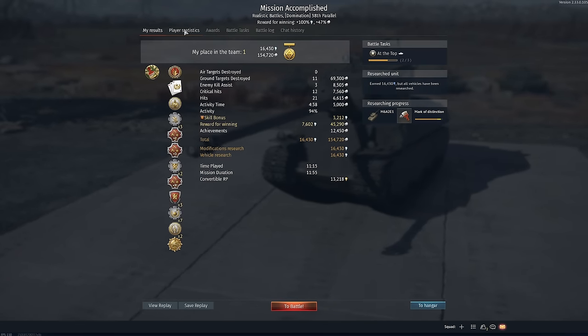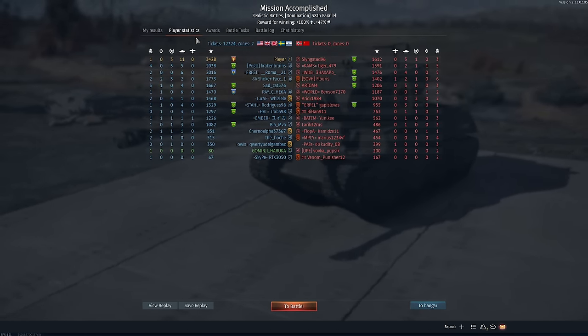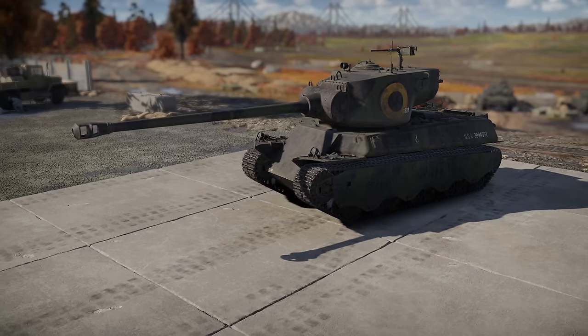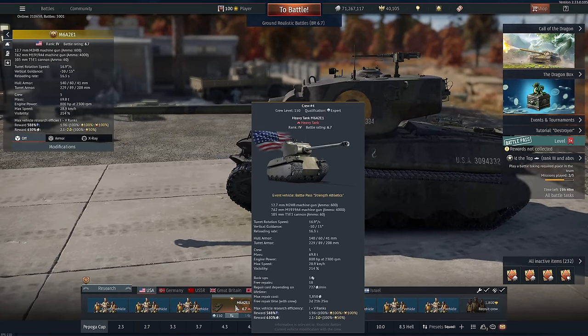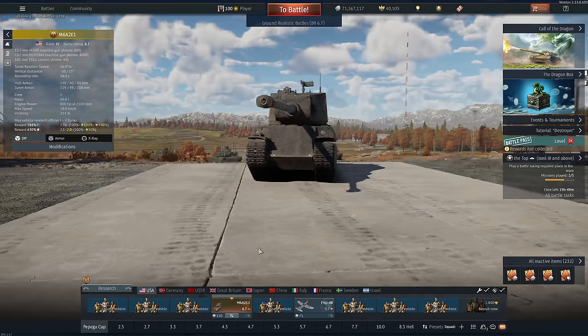Not too bad — actually got a pretty good reward even though we didn't even get to drop the nuke. Let's have a quick check. The Silver Lion bonus is pretty high — 630% — and then we've got Premium on top of that too.